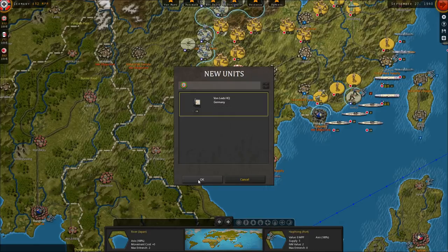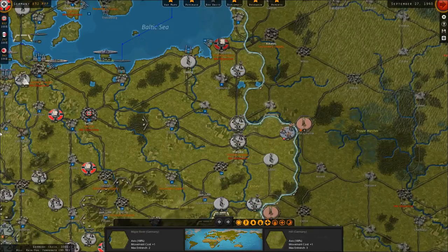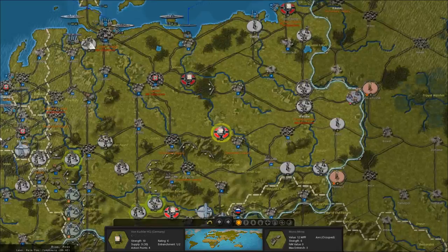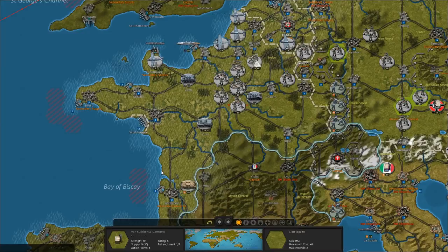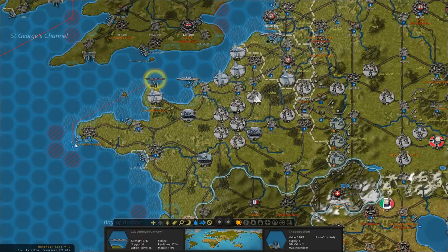We've got a new headquarters being raised — that'll be Army Group North. Our fighters took a pretty big beating last turn. We lost some pretty heavy casualties as we were trying to move our fleet into the French coast. We just made contact with the Royal Navy's carriers.